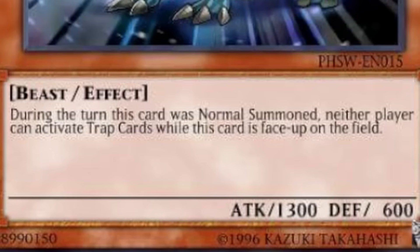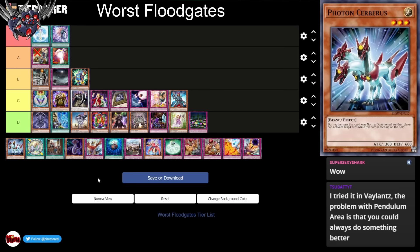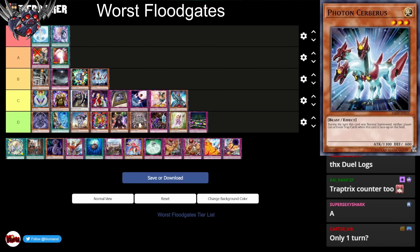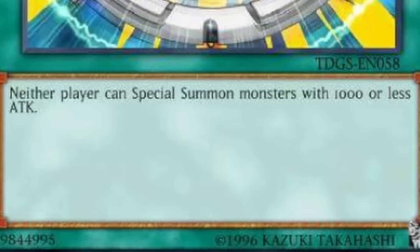Next up we have Photon Cerberus. During the turn this card was Normal Summoned, neither player can activate Trap Cards while this card is face-up on the field. The card's stats are garbage, it takes up your Normal Summon, and it only stops Trap Cards during your turn. A Labyrinth counter? It's a terrible Labyrinth counter. I'm gonna put this in B tier. It's only for one turn and only the turn it's Normal Summoned. Usually your opponent is using Trap Cards during your turn anyway, so that's a little bit more useful than you'd think.